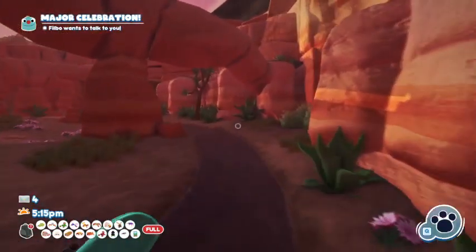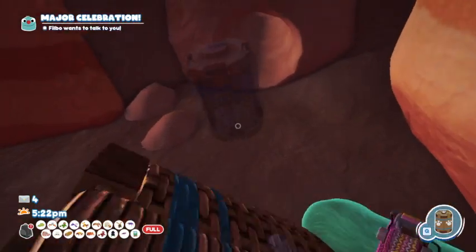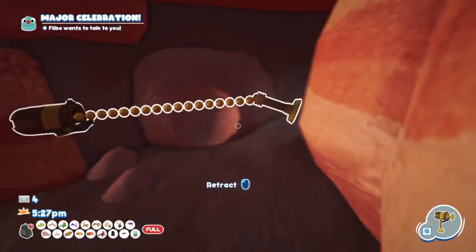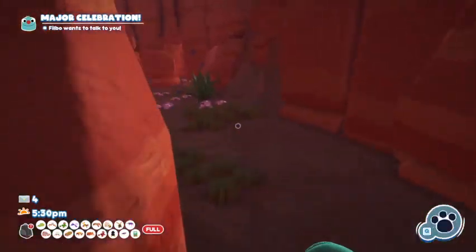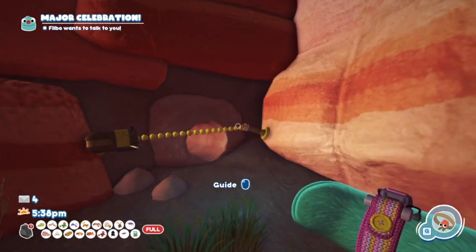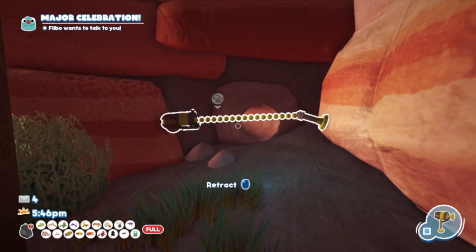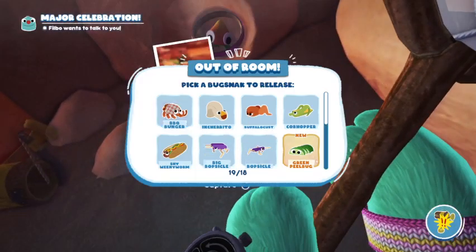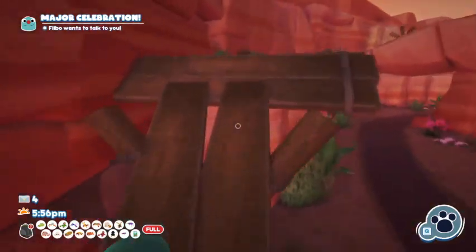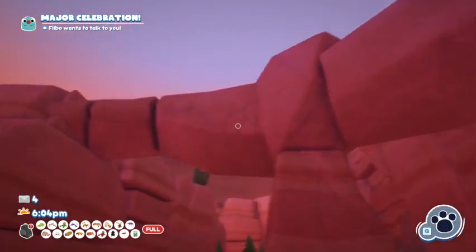Next we have the Green Peel Bug. You see this hole over here? If you put your snack trap down, or your trip shot — I'm going to do my trip shot because it looks cooler — you can set it up right there. Grab your buggy ball and put it in the other hole over here. It'll make its way through the tunnel and push the Green Peel Bug out. If you have the trip shot it's easier this way because it'll just push it out and hit the trip shot. If you don't have the trip shot and you use the snack trap, you'll have to hit the trap as soon as it comes out to catch the peel bug.